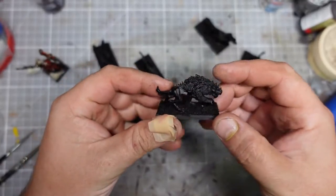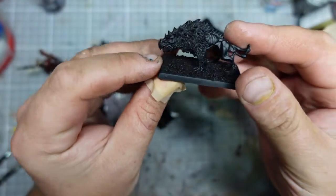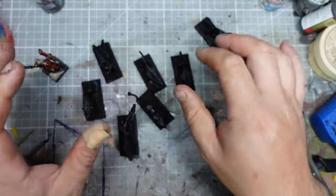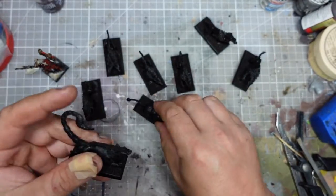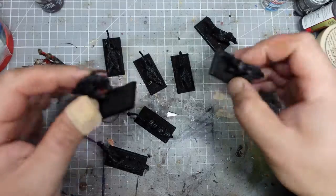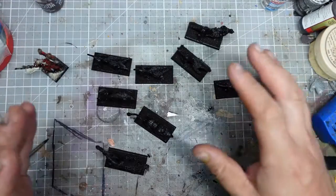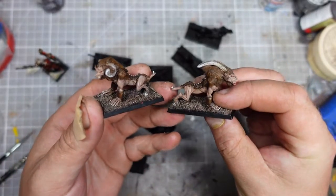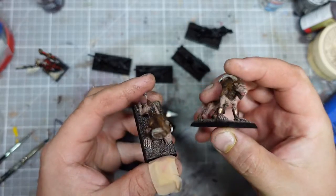The hounds have all been given a blast of Halfords Black, and they are looking nicely covered. I'm going to give them all a pretty simple paint job — even though there's a few different sorts of sculpt styles. I've got a scaly one, this one with the sort of scorpion tail, and then the slightly newer ones. I'm still going to do them all more or less the same scheme to match the ones that I've already got. And I might actually touch up the existing ones a little bit, make some changes. So I'll be painting all ten at once.